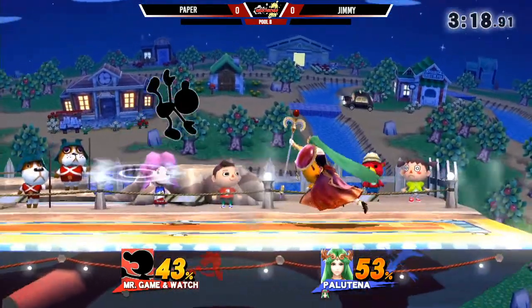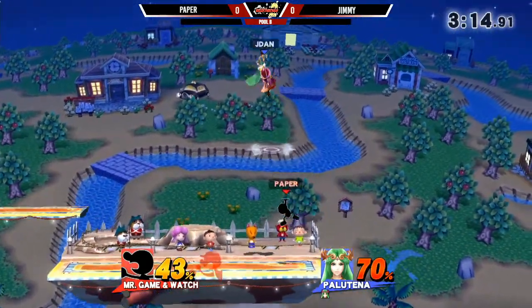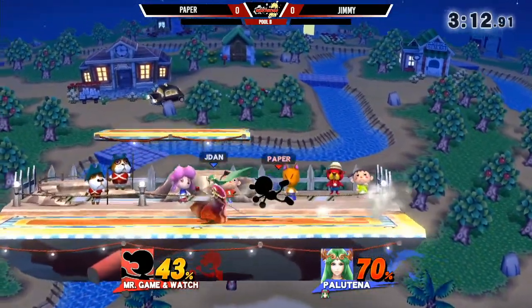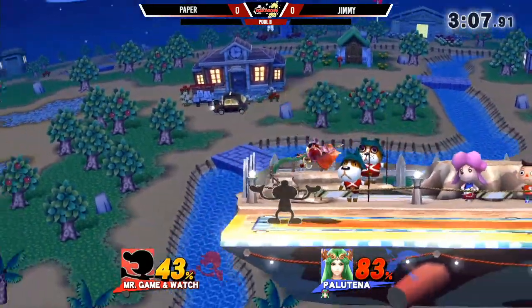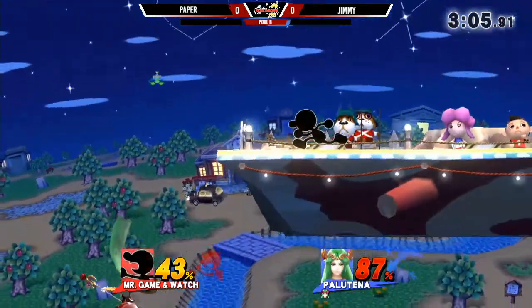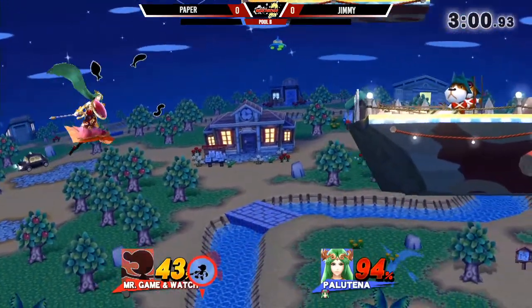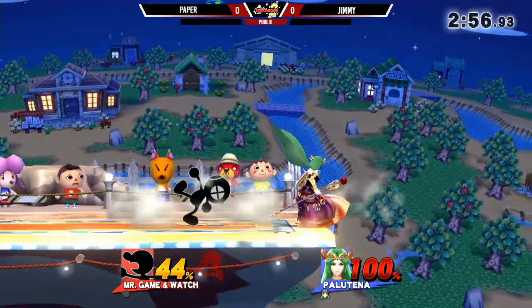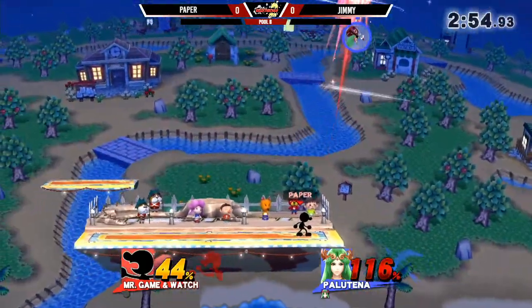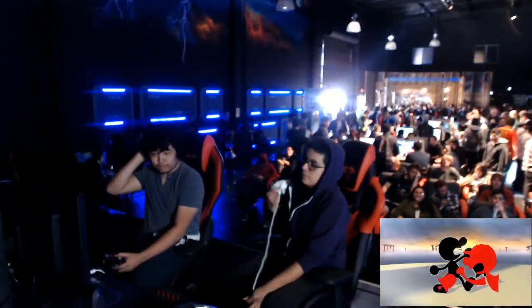That was actually kind of wild — the sausage scared him from going right, made it kind of awkward, and then he caught the landing with a down air. Not ready for the down tilt yet again. Paper is taking control here — he found his opening and he really made it count. It was whoever was second — they're going to go ahead and win. He's connecting there — Paper taking the first stock.